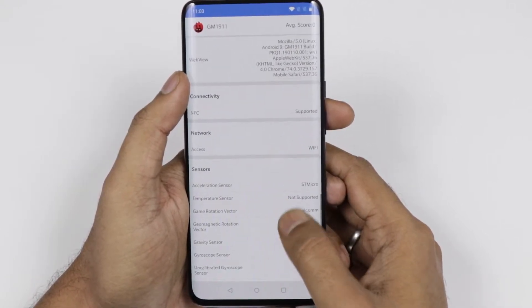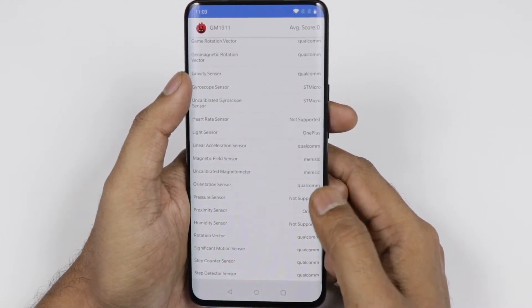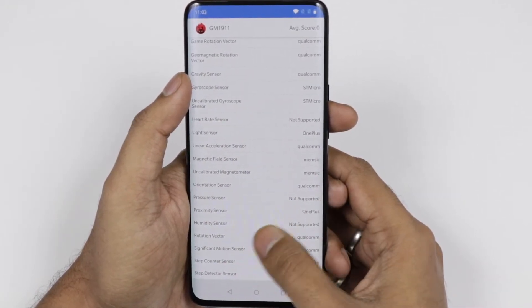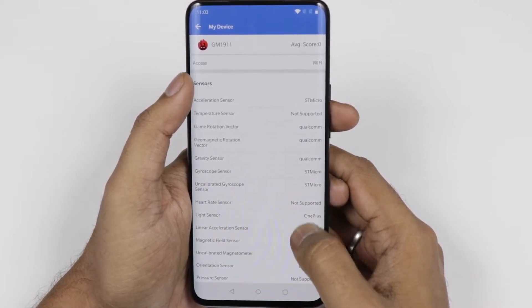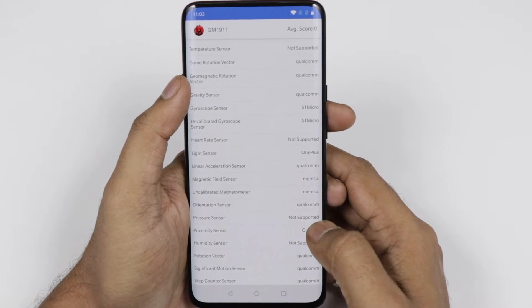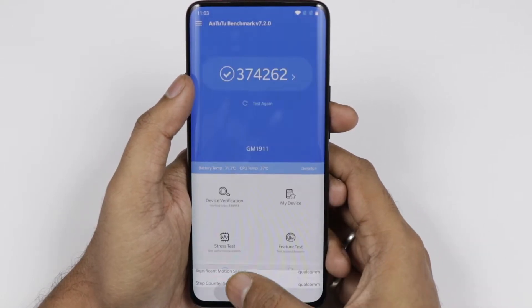Now the device has NFC support. It does come with three sensors which are missing — the humidity sensor, pressure sensor, and the temperature sensor. For your information, these three sensors are definitely not required, and OnePlus has covered and checked all the sensors which are required for the device.